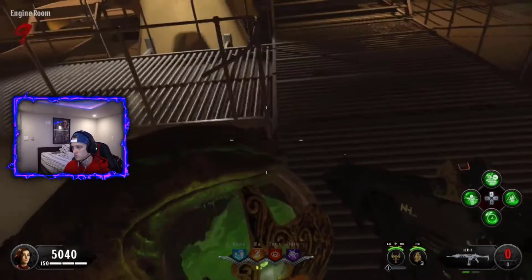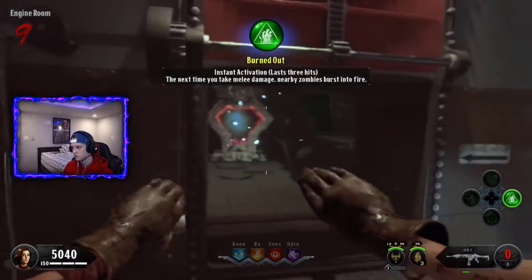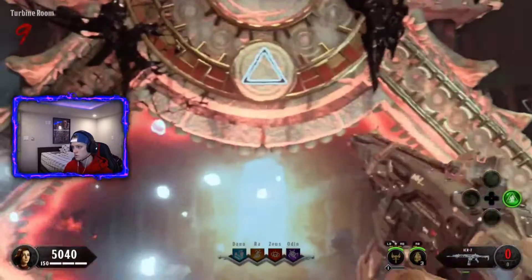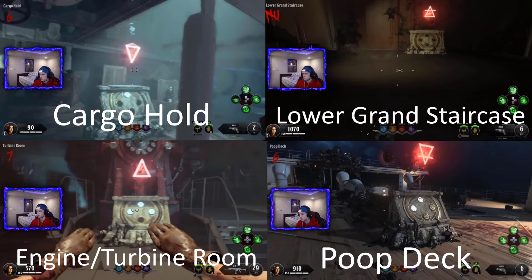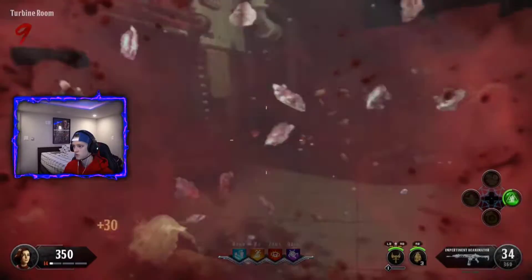Alright guys, so once you've completed those steps, the Pack-A-Punch will spawn at one of four random locations, and each location corresponds to a specific symbol. On screen now I am showing you exactly which location corresponds to which symbol. So just use that and you will be able to find out where your Pack-A-Punch is.